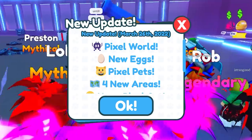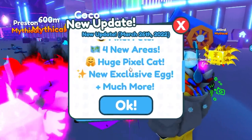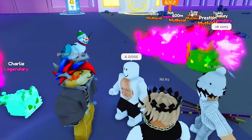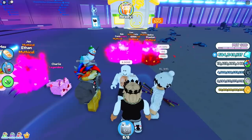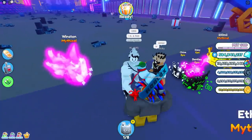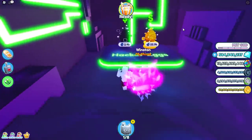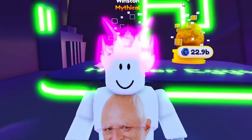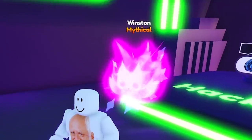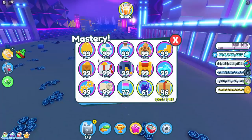I got scammed in RB Battles and now we have a new update: the pixel world, the pixel eggs, and a huge pixel cat. Oh hello, it's a doge! Wait guys, let me bring out Winston here. He is — yes, I know you guys are fans. Oh look, it's a new pixel cat, or maybe that's a wolf. I really want this huge hat cat. Someday I will get it. How many coins do I have? 4.5 trillion. Anyway, here's my masteries.